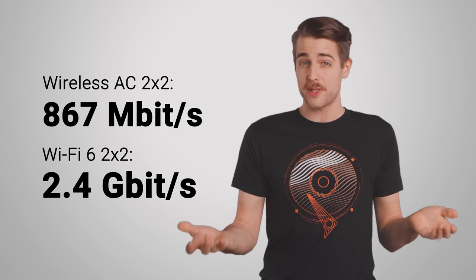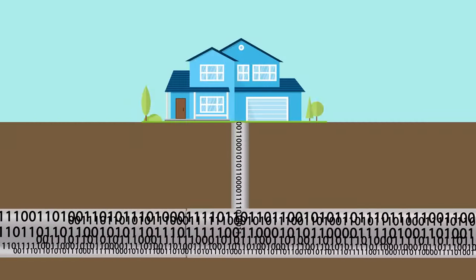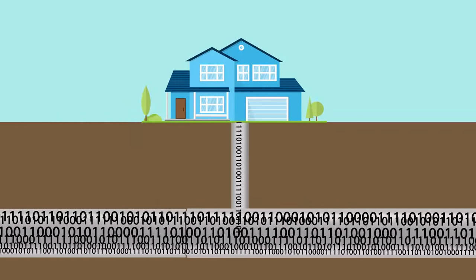Speed is one of the most obvious improvements of Wi-Fi 6 over previous generations of Wi-Fi. The theoretical max bandwidth of a typical two-by-two connection is 2.4 gigabits per second, which is about three times as fast as the previous generation. However, real world speeds won't be that high — somewhere around one and a half gigabits per second might be more realistic. And of course, you're going to be limited by however fast your internet connection is anyway, unless you're playing on a wireless LAN.